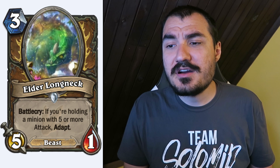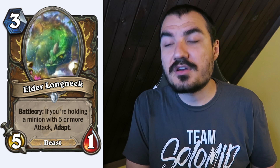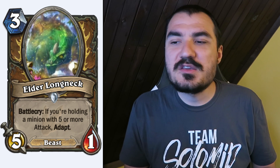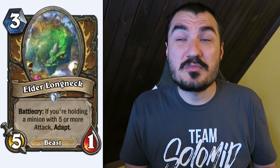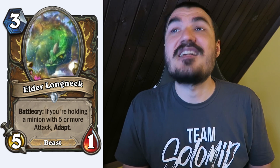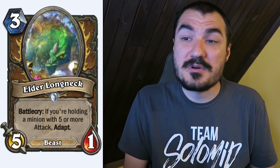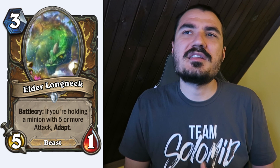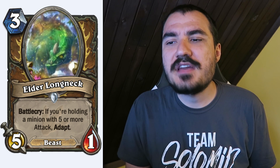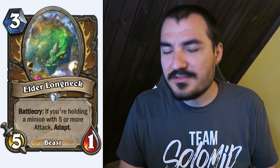Elder Longneck: 3 cost 5/1 Druid Beast. It's got 5 attack in the 3-drop slot — really powerful for the Druid quest. Battlecry: if you're holding a minion with 5 or more attack, Adapt. You probably would be if you're running this card, since you're also running the quest. You can get Stealth, live the Rager dream, or get +3 health, or +1/+1. I think it's a pretty good card overall, though I'm not sure it's good enough outside a Druid quest deck. In Arena, it'll be pretty powerful.